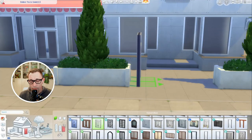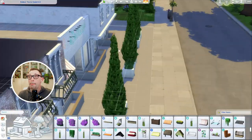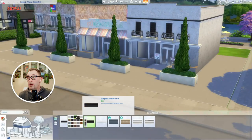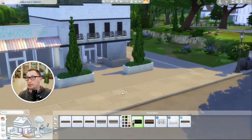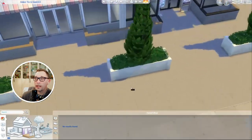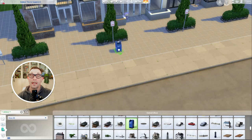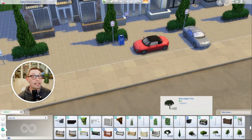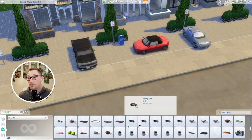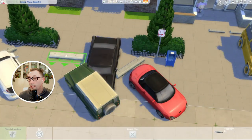I wanted this one to feel like a little downtown area — you just pull up, get out, and go. If you go to the downtown area of Willow Creek, it's actually a really cute area. We'll hop into the game at the end and take a look in real time. Originally I was going to build a big restaurant here, but I decided to do this instead. I did add something special above the arcade.